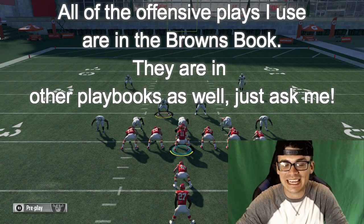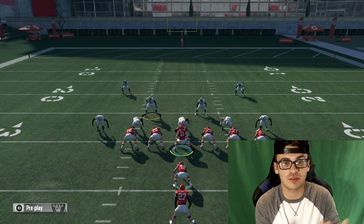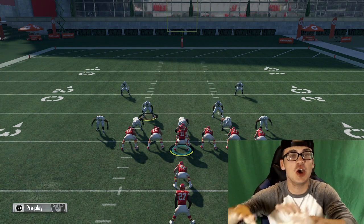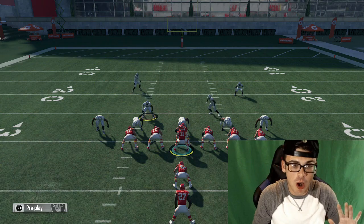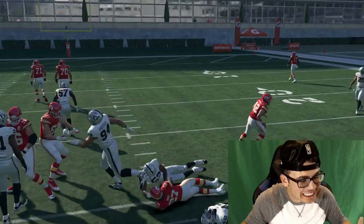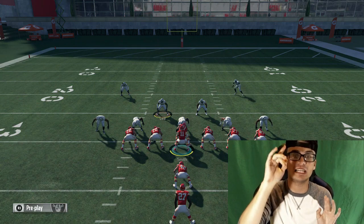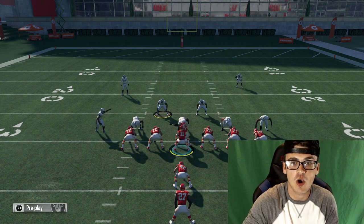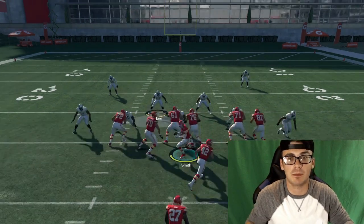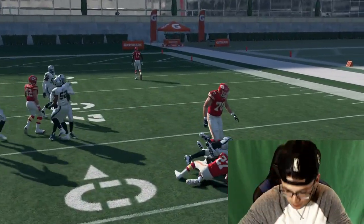Alright guys, we're now in Madden 18 practice mode. On defense is the Oakland Raiders running Cover 4 Drop Show 2. I'm currently in I-Form Pro out of the Cleveland Browns offense running Power O. I'm simply going to hike the ball and you're going to watch the safety take a straight angle straight down inside the box. Keep your eye on Carl Joseph — watch him wait, take a straight angle, then go to the outside and completely blow up the run.